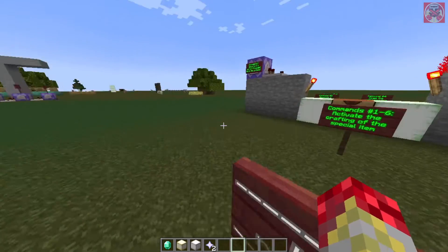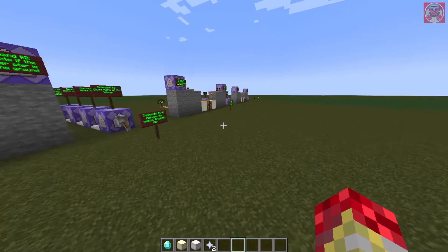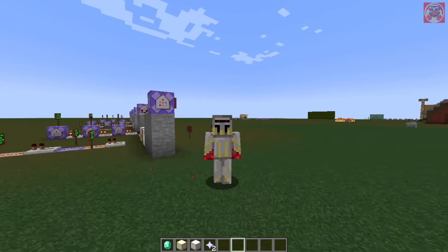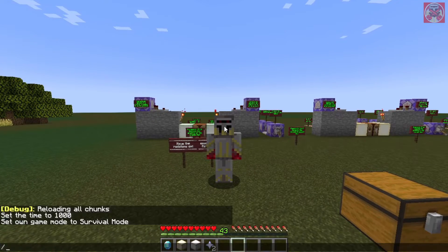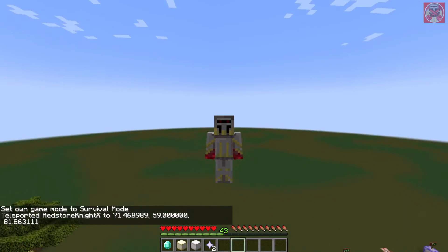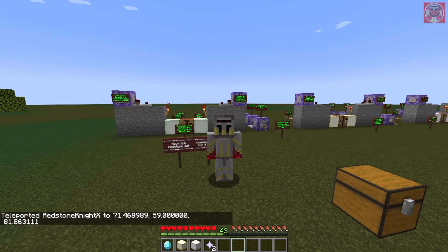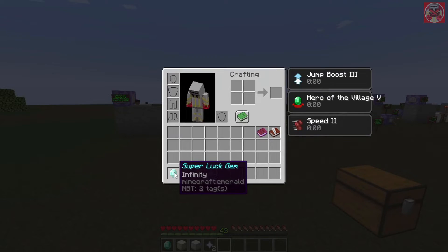For the Super Luck Gem, you basically get Hero of the Village 5, Speed 2, and Jump Boost 3. This is good for mobility and you get a permanent discount in all villager trades. There's also one other thing I added — let me go into survival and teleport myself like 60 blocks above where I am. Watch what happens: I take no fall damage because I get a resistance boost when I'm at a certain height, so that way I take no fall damage. That's why I named it the Super Luck Gem.